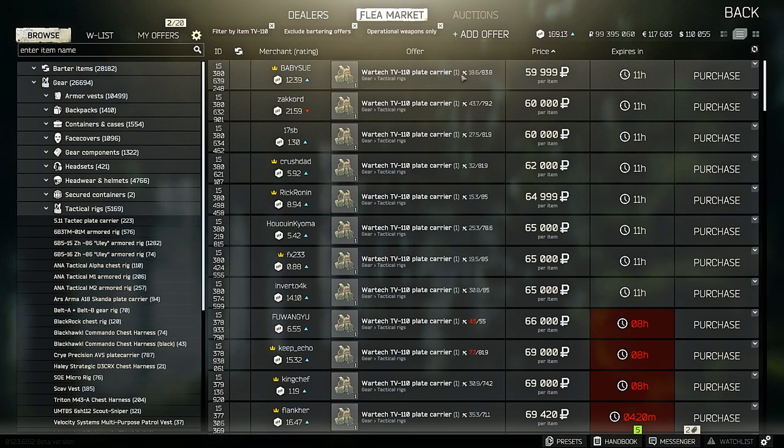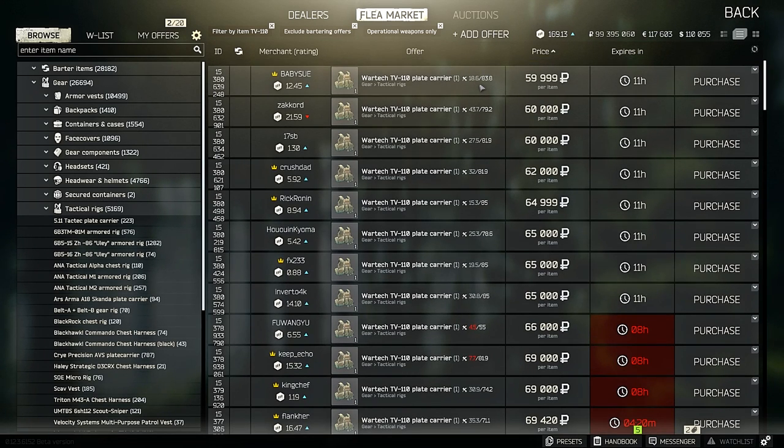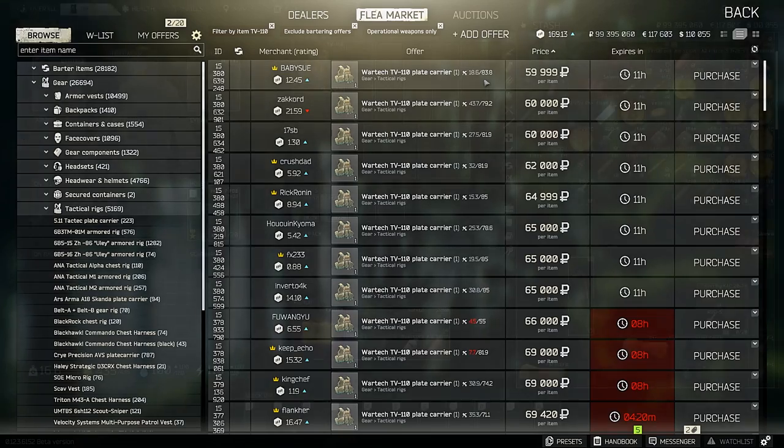First things first — look at all these durability values and look at all these prices. 60k, this is the lowest one. If I were to buy this and put it up for, I don't know, 50k, it will probably sell.